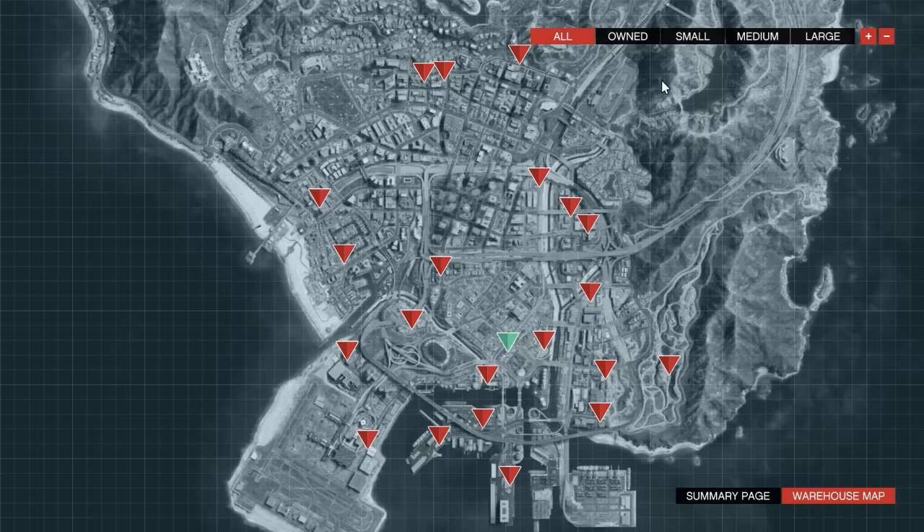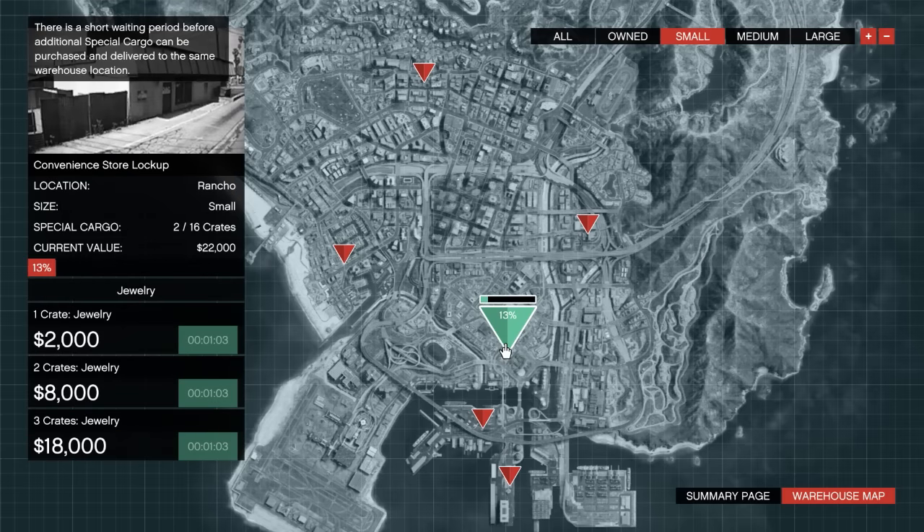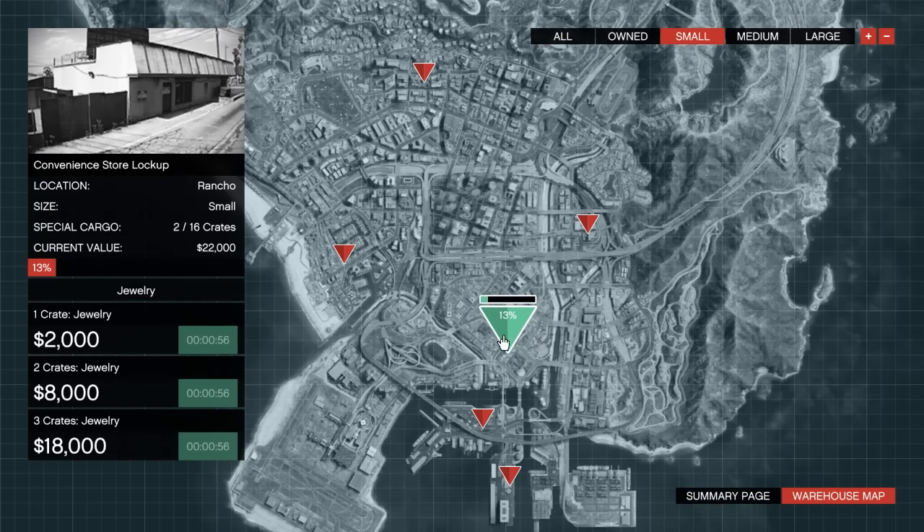To become a CEO and start making money you need a warehouse — any of these on the map will do. A large one holds 111 crates. I went for the small one; the cheapest I found was 250k. Right now I have two crates out of 16 — that's the beginner warehouse, the cheapest one.